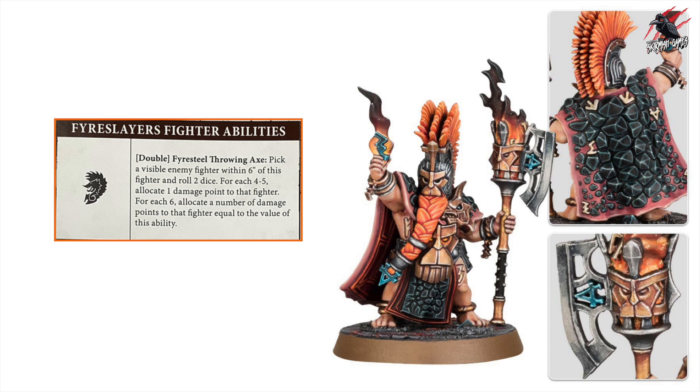For the Fire Slayer warband there are three abilities any member can use. The first is a double called Firesteel Throwing Axe: pick a visible enemy within 6 inches and roll 2 dice — on a 4-5 allocate 1 damage, on a 6 allocate damage equal to the ability value. This helps compensate for their poor range, but that 6-inch range is still far short of the Namati Reavers' 15-inch bow. With movement 3, they're really up against it.